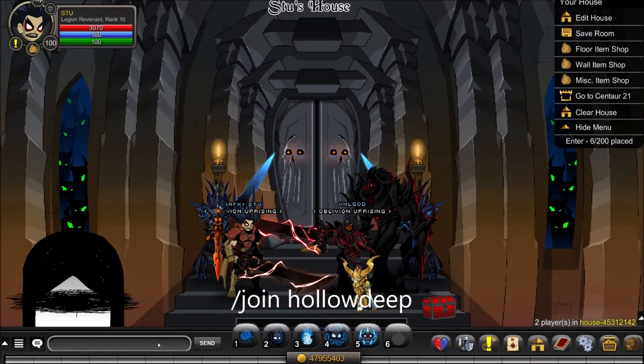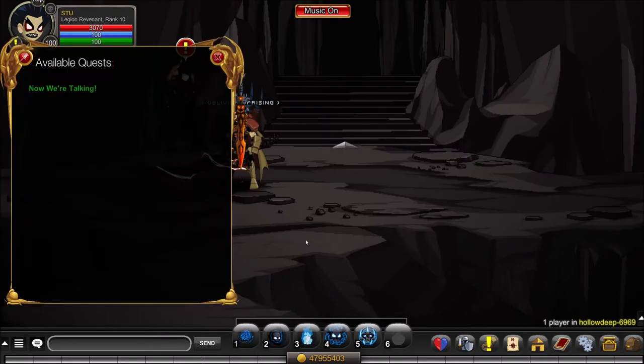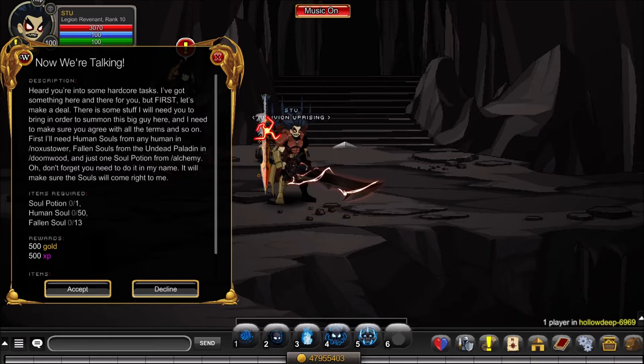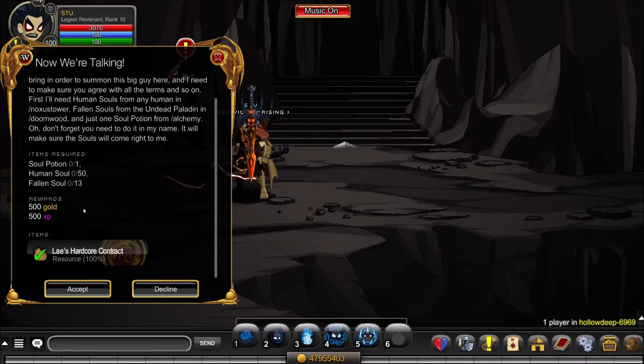Once you're in Hollow Deep, click on Lay and click on the contract. In his quest called 'Now We're Talking,' you'll notice there's a requirement that you must be level 65. On top of that, to complete the final quest you also have to be level 100. So to get this sword you have to be level 100, but most of you will already be level 100 if you have the Necrotic Sword of Doom.